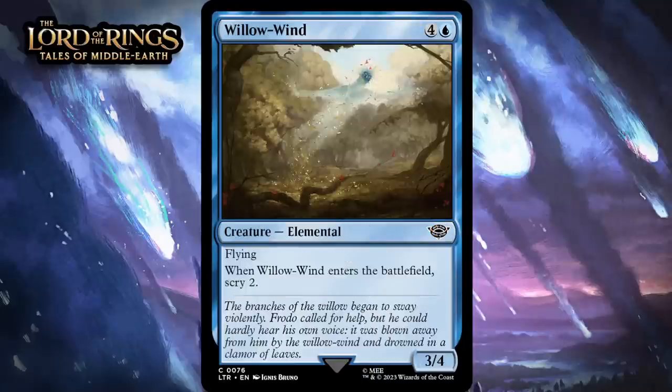Our last card is Willow Wind, which for four generic and a blue is a 3-4 elemental at common. It's got flying, and when it enters the battlefield, you scry two. The last time we saw a five-mana 3-4 flyer that scryed two on ETB, it overperformed and was one of blue's better commons — and that wasn't even a set that had scry payoffs. So this is probably one of blue's best commons. I'm giving it a C+.